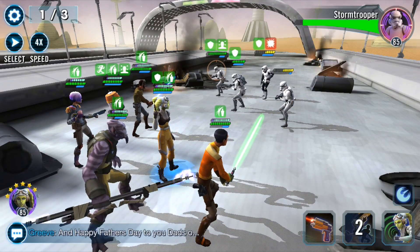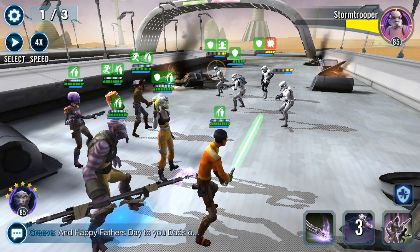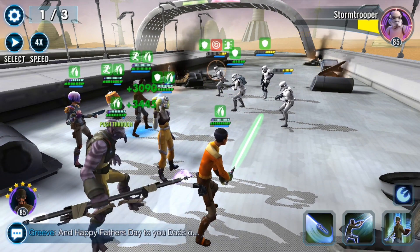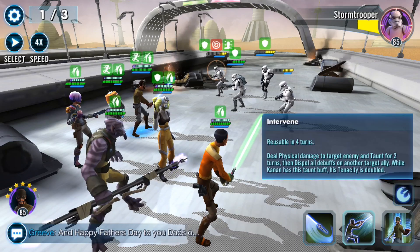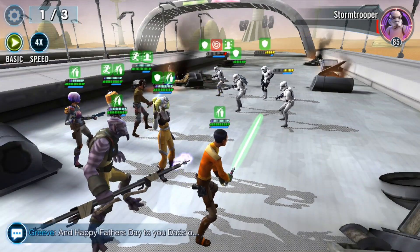Staggered, exposed — I'm really rocking these troopers right now. With basics, we can probably taunt and then basic the rest of the way through this level to preserve our cooldowns for the second round.